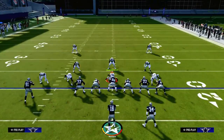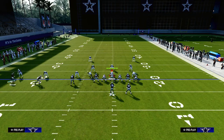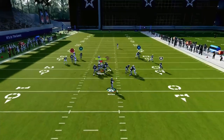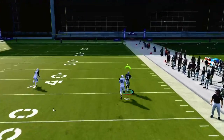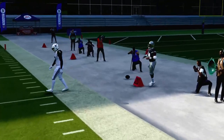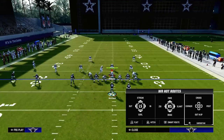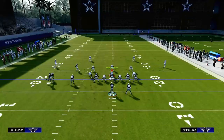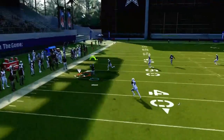The beauty of this route combo is it can really put the defense in a tough position, because they have to be able to stop the tight end post route with a deep third, but they also have to have help over the top to defend the running back. This is going to force your opponent to probably run some type of cover three or cover four. If they do, that's going to take away the right side of the field, but on the left side we have a sale concept that's very effective at beating zone coverage.